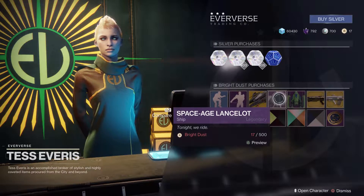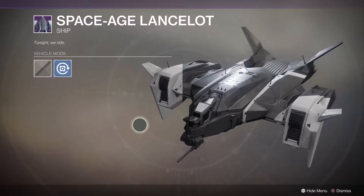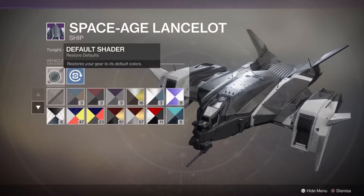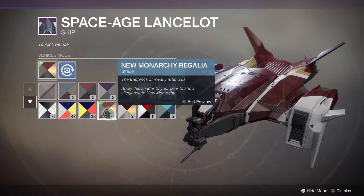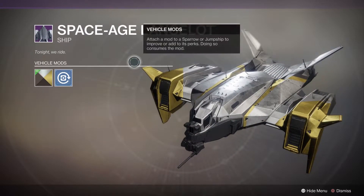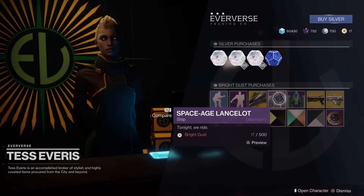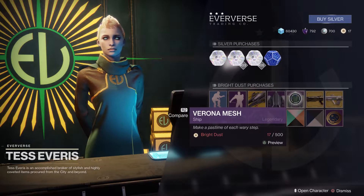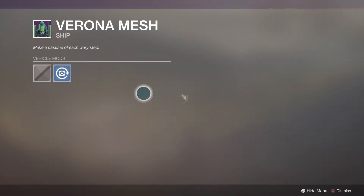The Space Age Lancelot is a generic ship — there are other variants of it out there. Checking out the New Monarchy shader, it's okay, and then we go to Iron Wolf and that looks really sexy. That actually looks really good, so if you don't have it, pick it up.